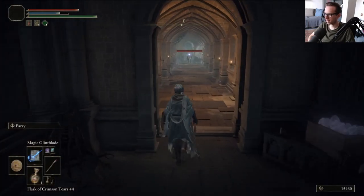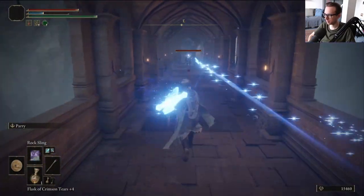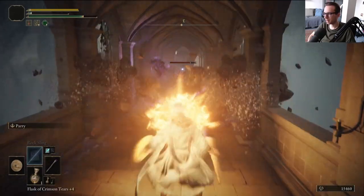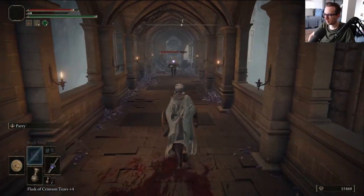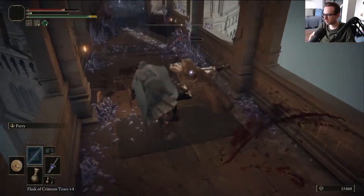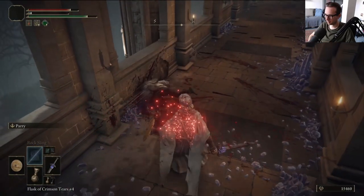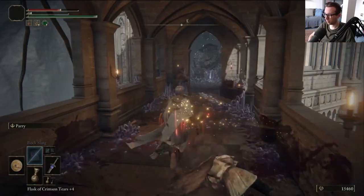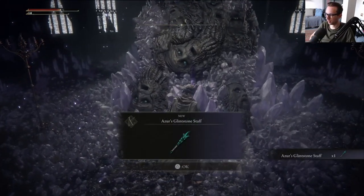How well-equipped do I feel for this? I don't know. I'm going to get blasted, aren't I? It's not even hitting him. I sort of thought this is how it's going to go. This is a cheating enemy too, because his arrows curve — as they've always done in Souls games for the enemies. Of course, they've got that homing.